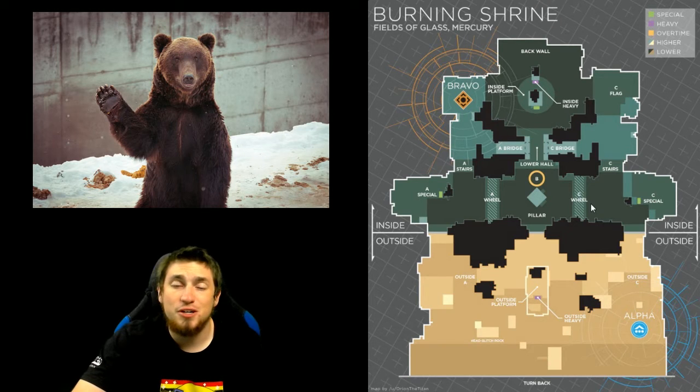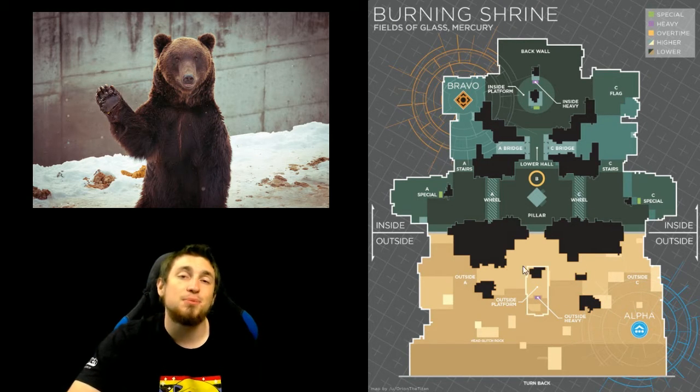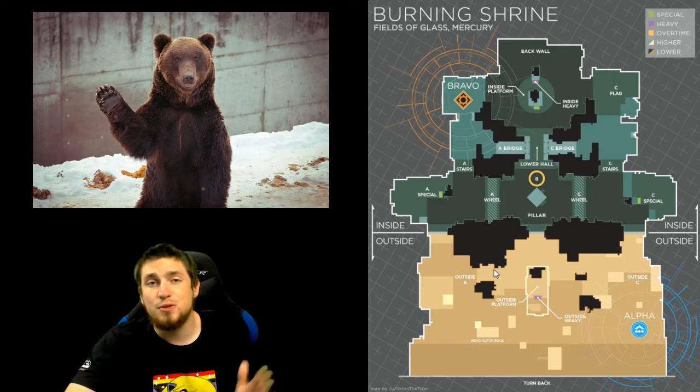Super-wise, you're also pretty much good on every subclass. There are a lot of tight areas for Strikers and Nova Bombs to be successful. There are also a lot of open areas, especially outside, for Stormcaller, Sunbreakers, and Blade Dancers to be successful and dodge those counter supers.